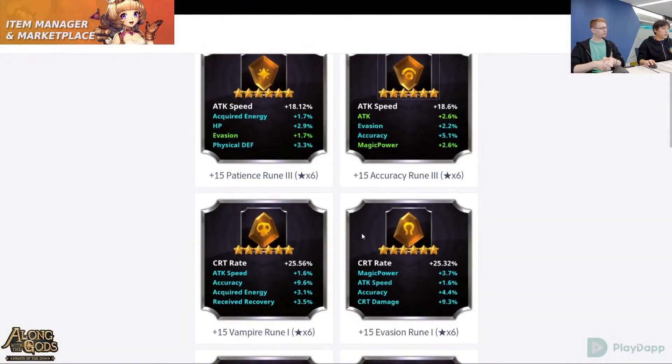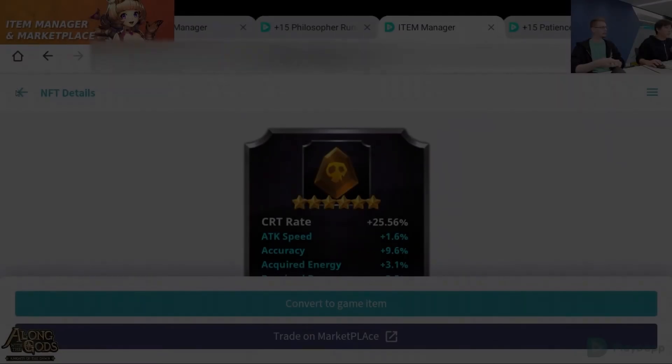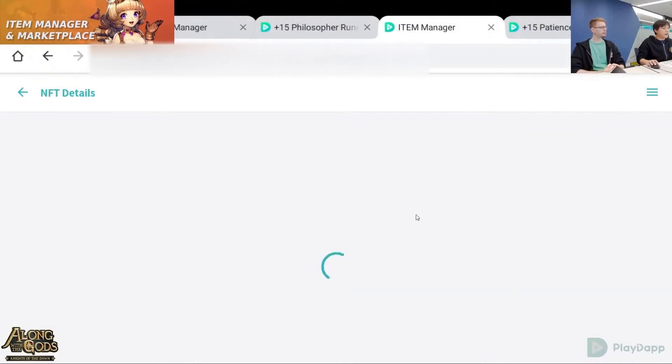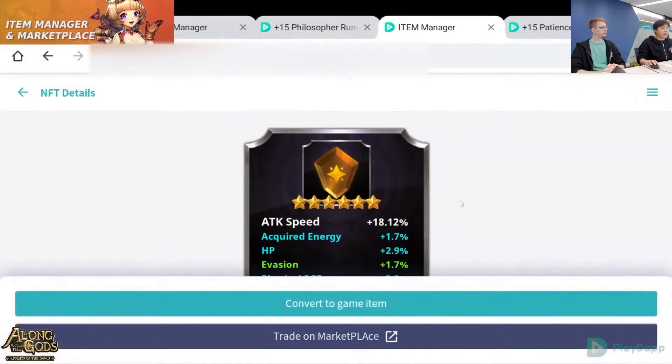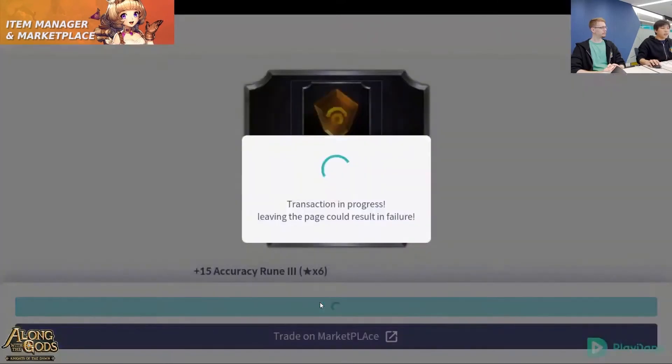Here in the item manager you can see a rune. You can convert it to a game item or trade it on Playdapp. Once you buy an NFT it will be taken to your assets, and then to turn it into a game item you simply click Convert to Game Item. This is how you send items back to the game to use.